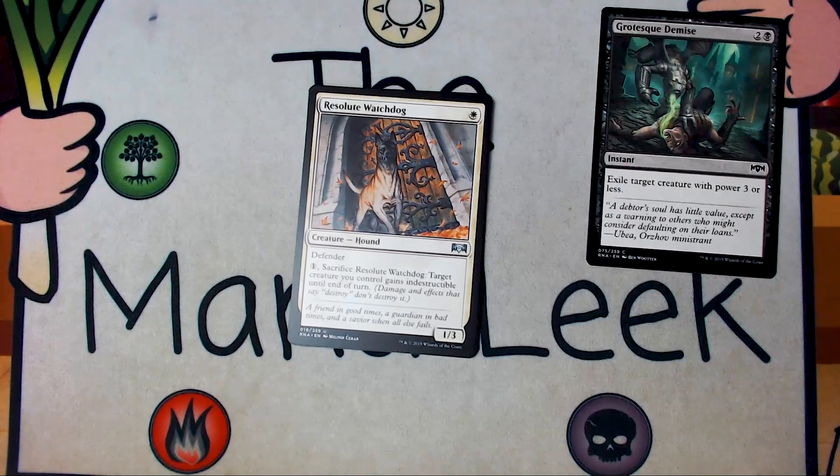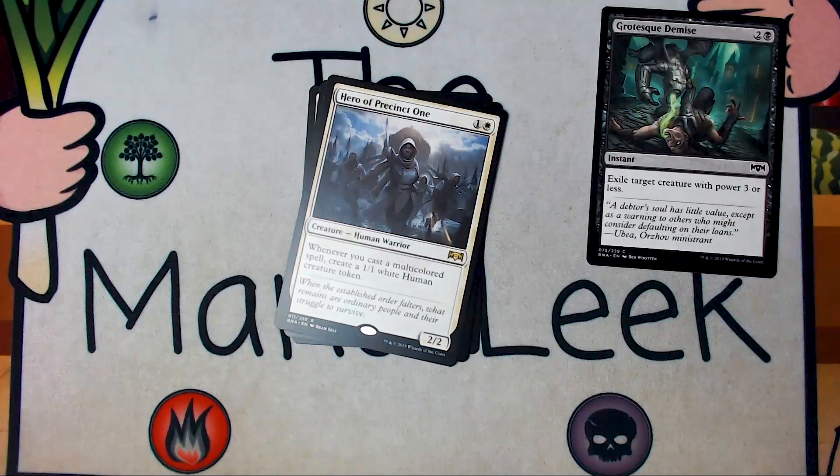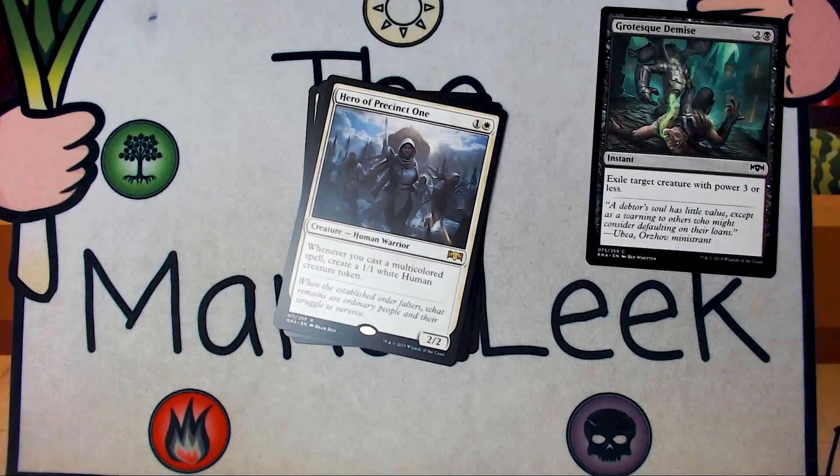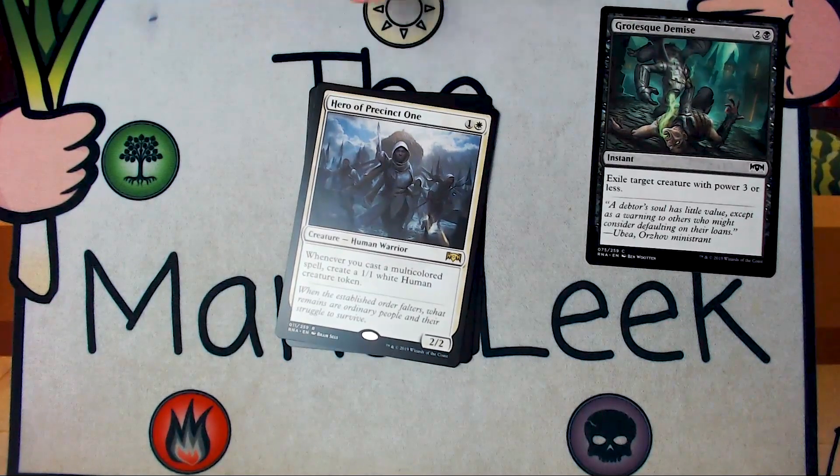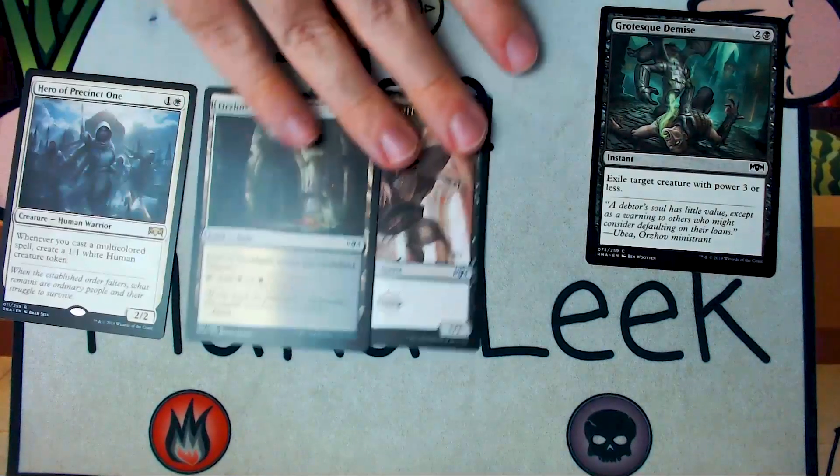Not a first pick, and in fact I typically pick it so late that I just never play it. Not going up against Grotesque Demise. Our rare is Hero of Precinct One. Hero of Precinct One is one white for a creature human warrior — she's a 2-2. Whenever you cast a multicolored spell, create a 1-1 white human creature token. This is fine, but you don't typically get enough multicolored spells to go off with this card. You'll typically get a few human soldiers out of it, and it is a 2-2 for two, so you're not overpaying. But I don't think it's better than Grotesque Demise. You can't build around this effectively, because while this is a multicolored set, you still typically only end up with six or maybe seven multicolored cards. So first pick in some packs, but against Grotesque Demise, I don't think it's going to be the pick.